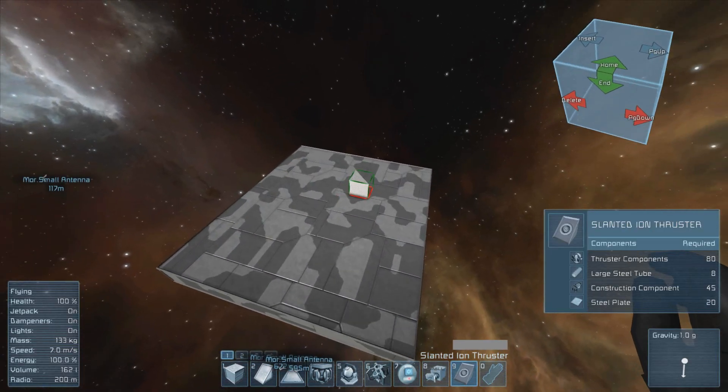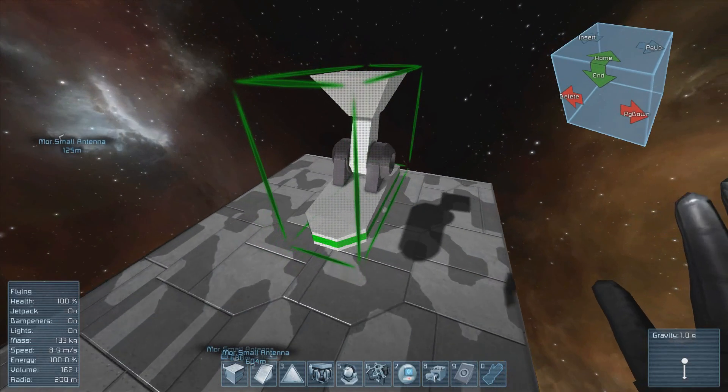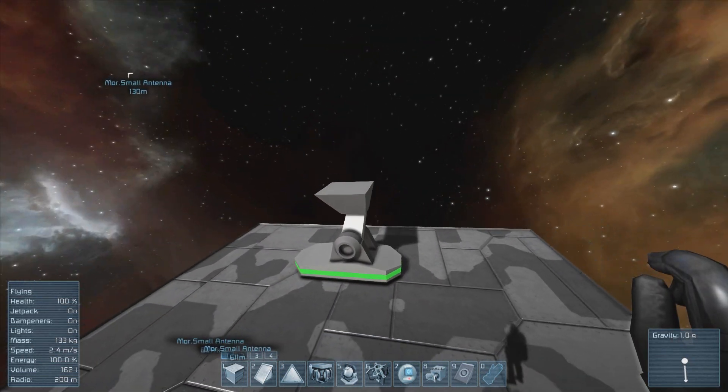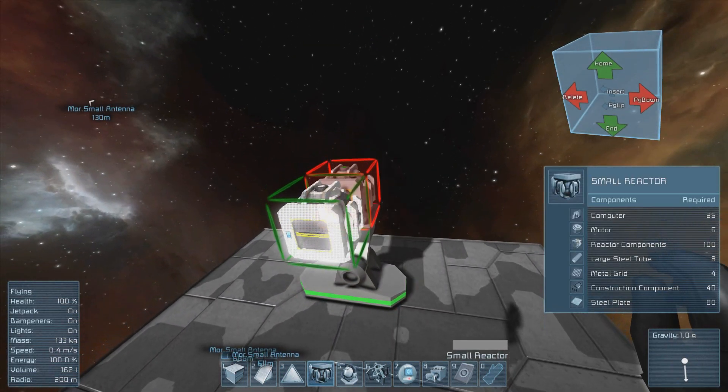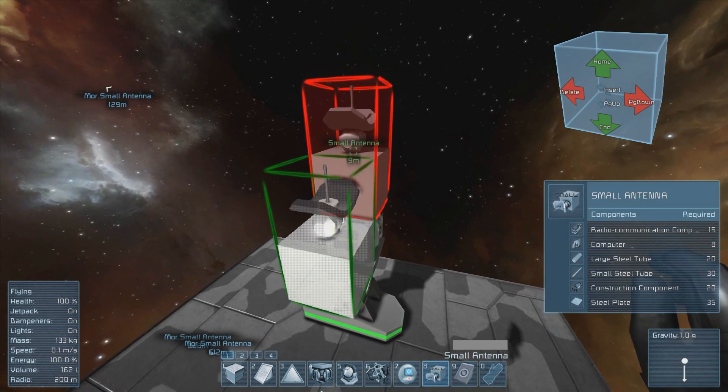After that, we're ready to start building our sensor-guided mine. For this video, we're going to build it out of a large ship. So I selected large ship, and I'm going to place my landing gear on a heavy platform. Next, place a small generator with the panel facing downward. Then place a small antenna block on top of that.